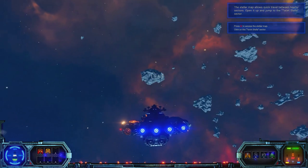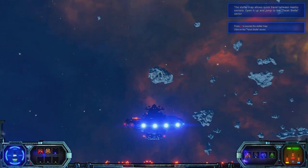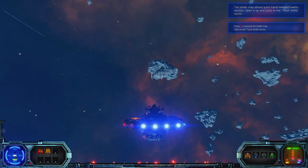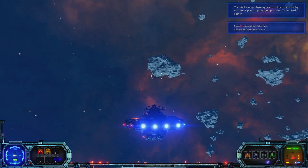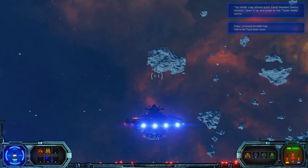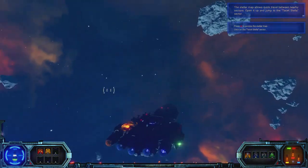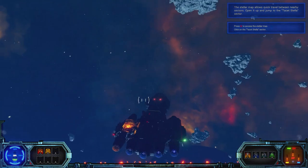We also have power allocations. We can put either full power to engines, full power to weapons, or full power to shields, which is displayed at the bottom right-hand screen. Our speed control is there too — we can travel forwards, and there's also a reverse, just like in Star Trek 6: The Undiscovered Country.